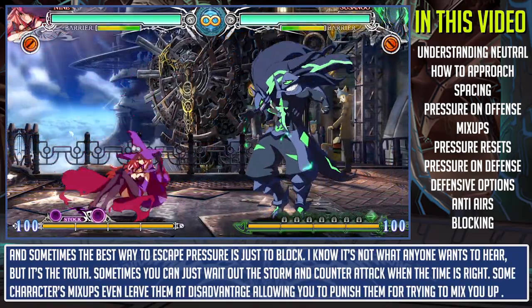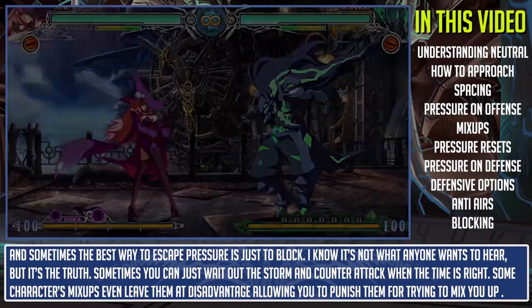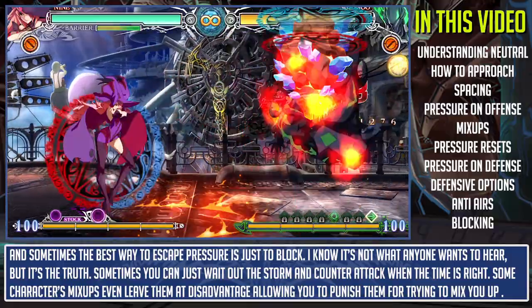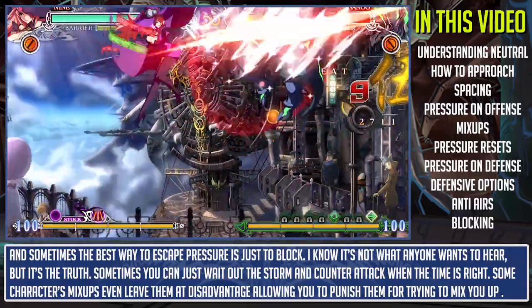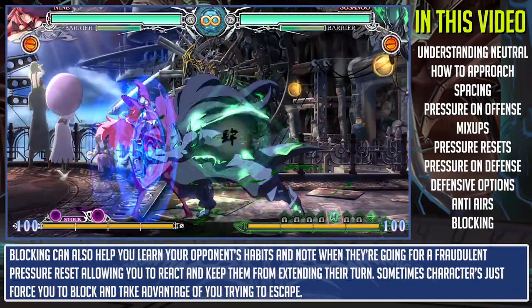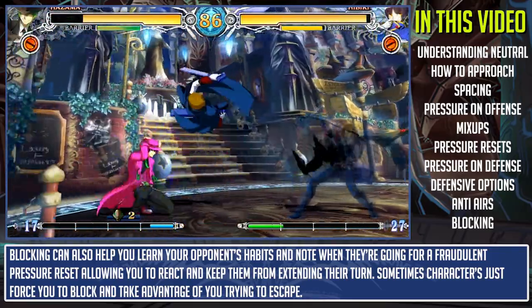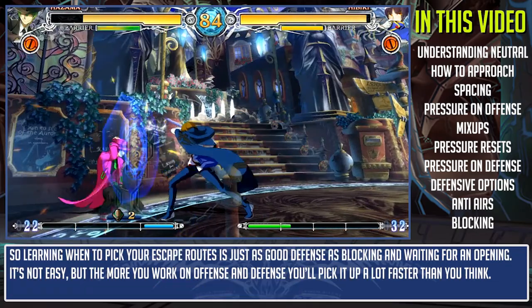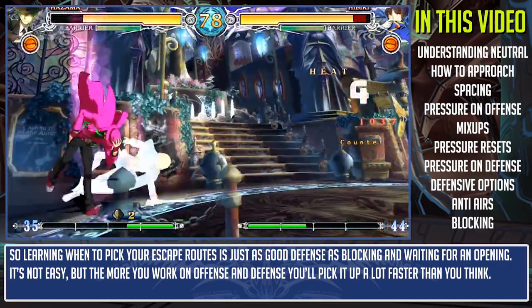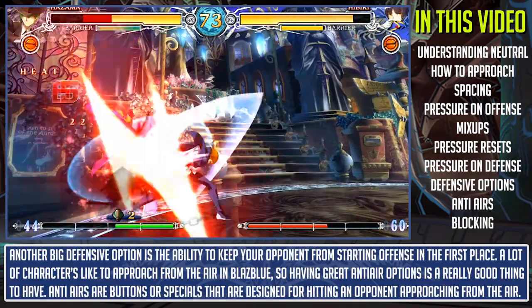Another strong defensive tool is character knowledge — knowing where to hit a button to interrupt fraudulent pressure is very strong in BlazBlue. You can also make use of the fuzzy jump OS discussed in the last video. When used properly, fuzzy jump OS is a very powerful defensive tool and will force your opponent to play around it, but fuzzy jumping takes getting used to and you don't want to overuse it because it can be taken advantage of. Sometimes the best way to escape pressure is just to block — sometimes you can wait out the storm and counter-attack when the time is right. Blocking can also help you learn your opponent's habits and know when they're going for a fraudulent pressure reset.